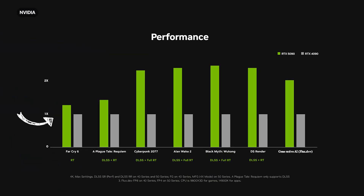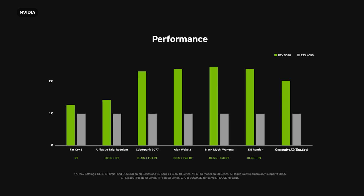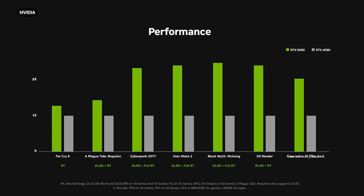If you look at Far Cry 6 all the way to the left, that test didn't use any frame generation technology and was rendering frames traditionally. This is still a decent performance jump from the 4090 to the 5090, but it isn't as big a jump as the other graphs in this chart. A Plague Tale is running DLSS 3 on both the 4090 and the 5090, generating only one extra frame — there's still a performance jump, but again it isn't as significant as the other games shown here.